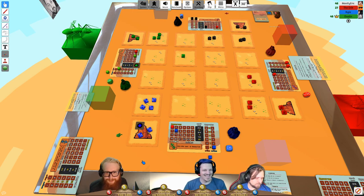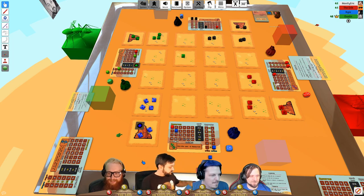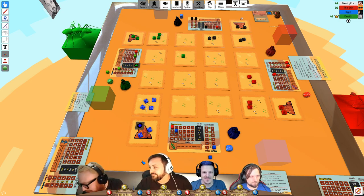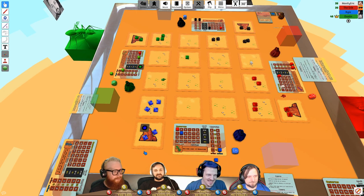Eric rejoins and asks where they are in the game. They're in the movement phase — pick direction, lock it in, place tokens simultaneously, then flip and move. All players have six ants each. Players lock in, place, flip, and reveal movement. They proceed to combat and then spend phase.